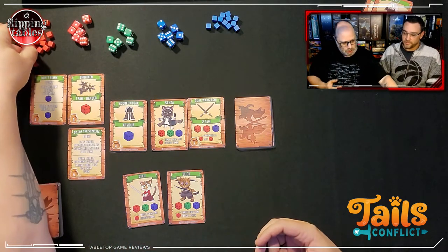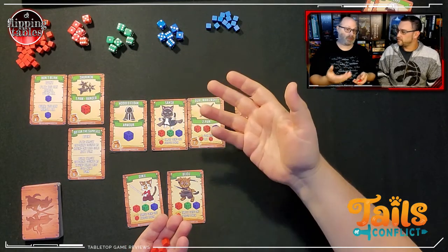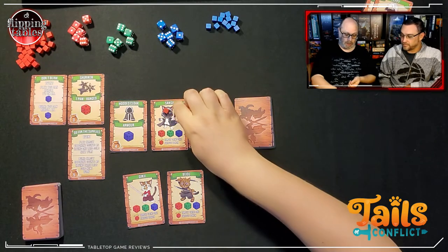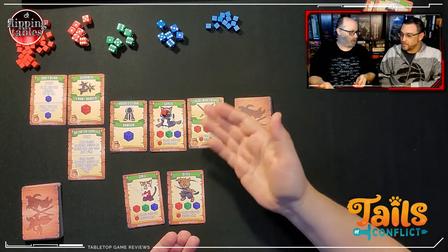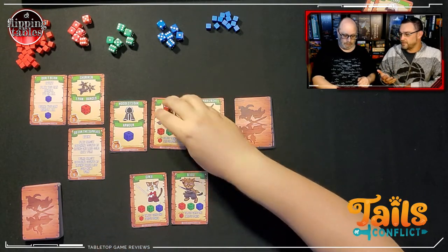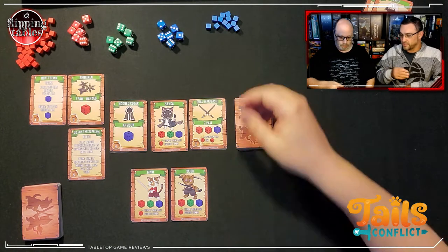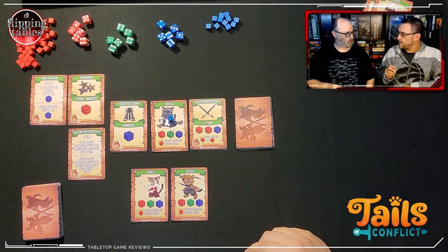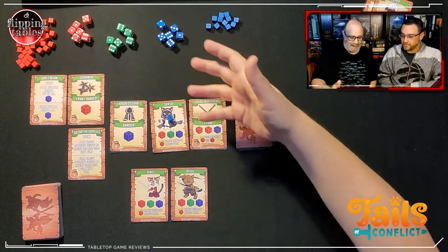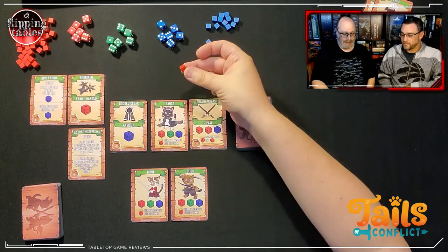With the hooded cloak equipped, you can defend and attack with three blue dice — sorry, three red dice. The object is to land hits on the enemy. When you roll your dice, a four, five, or six is a hit. Defense with green or blue also on a four, five, or six cancels out a red hit. If you do take a hit, you put a red marker on your character. Five hits and that champion is out, and a new champion moves forward.